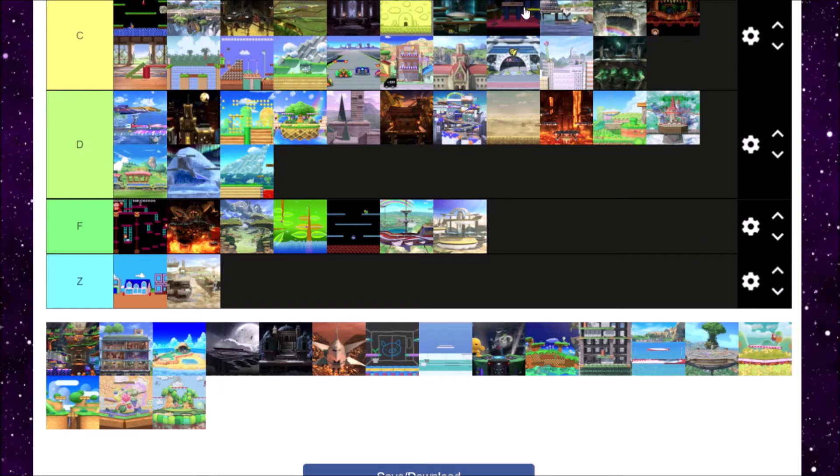And now we have a Z tier level — The Great Cave Offensive. This stage is so big that they had to find a creative way to actually kill you at over 100%. In Ultimate, when everyone's damage does so much, you'll die so much easier on this level. Literally if you're against Incineroar, in 4 hits you can die by touching the lava. What were they thinking when they made this one? Although it looks nice — nope. Z tier.